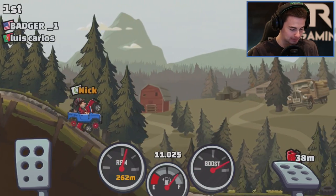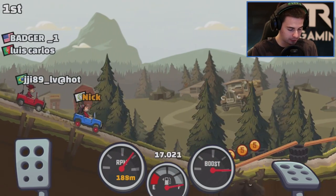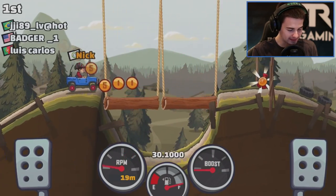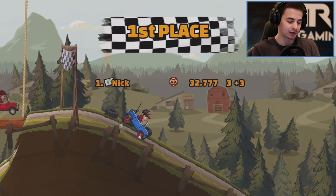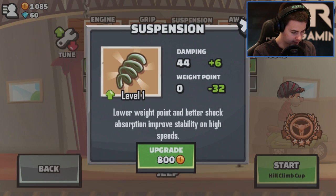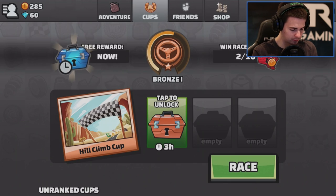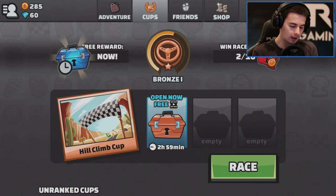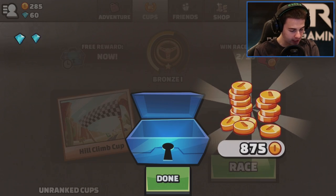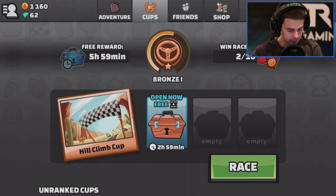Going over those bridges can be kind of sketchy. The other guy almost flipped — you've got to watch out for those jumps or you lose too much speed. You've got to figure out ways to maximize your distance on your fuel. It's always fun to come back to a game you used to play so long ago. I got an engine upgrade option. Let's buy that new suspension. I should have bought all-wheel drive — I'm stupid. I got some diamonds from the free reward, and some coins — that's a lot of money actually.